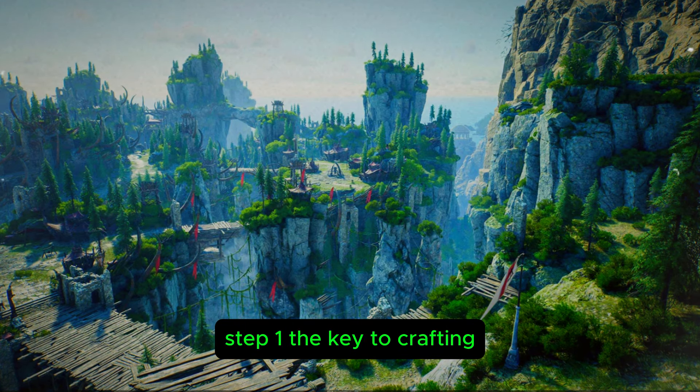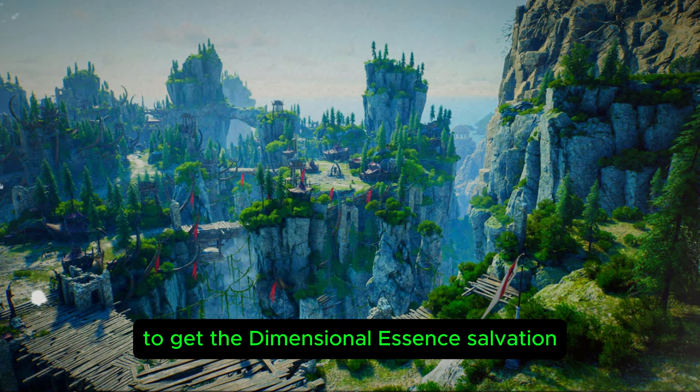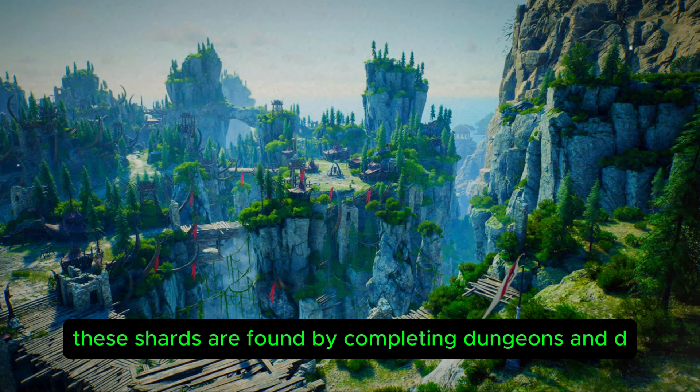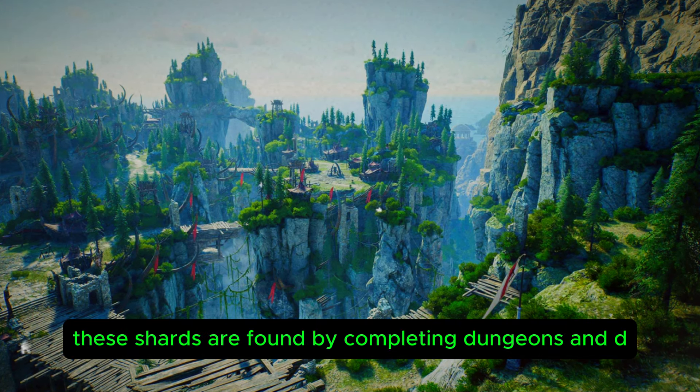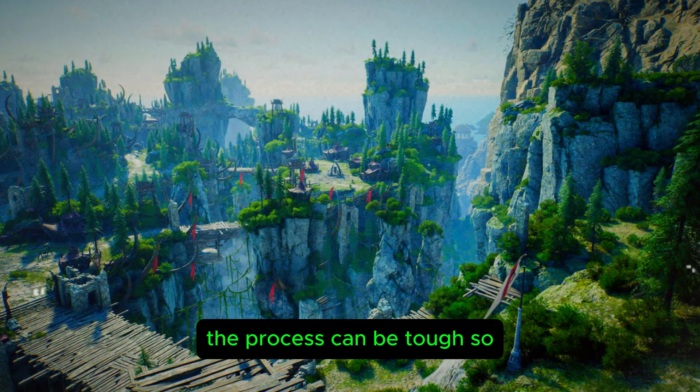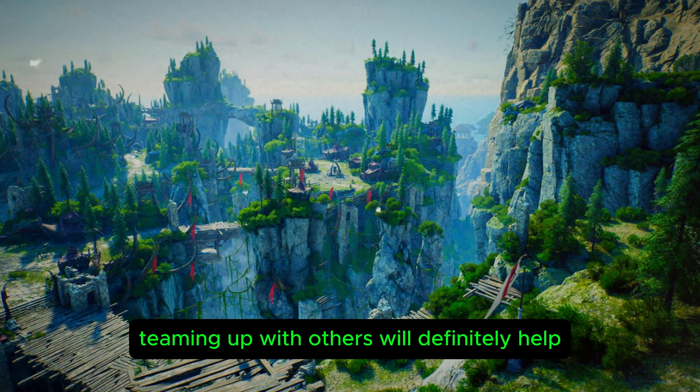Step 1 — the key to crafting. To get the Dimensional Essence, Salvation, you'll need to gather Dimensional Soul Shards. These shards are found by completing dungeons and defeating bosses in Dimensional Circles. The process can be tough, so teaming up with others will definitely help speed things up.